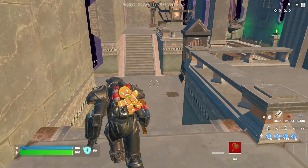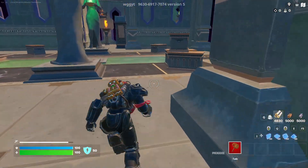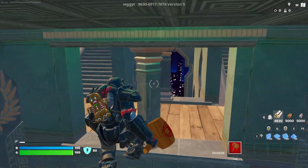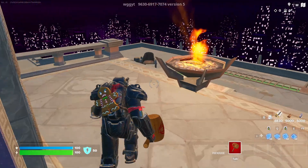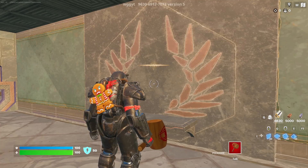All right, that will spawn us inside this area. We're gonna make our way down these stairs and first activate this button out here. Right down here, just activate this AFK button.